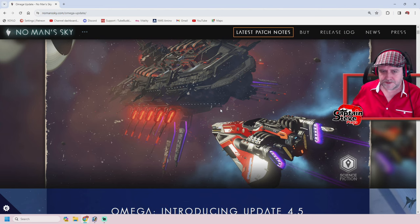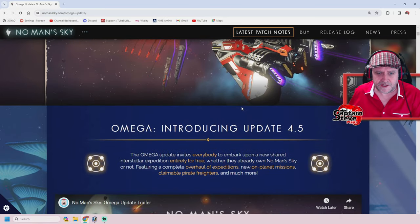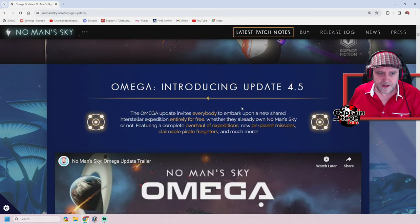I put it up there. I don't know how much of it's going to feel valid after I read these patch notes. I'm reading these patch notes for the first time with you guys right now. Omega — introducing update 4.5. The Omega update invites everybody to embark upon a new shared interstellar expedition.